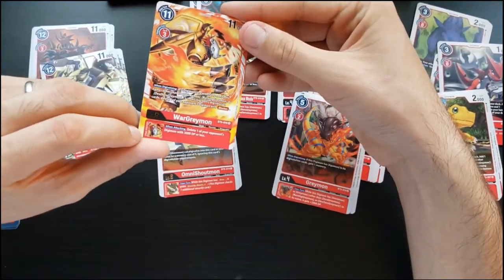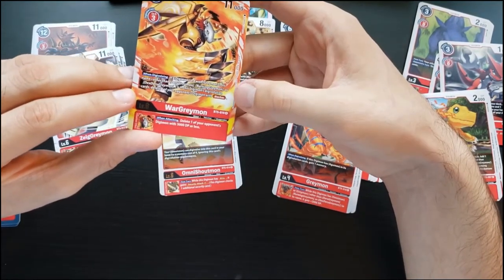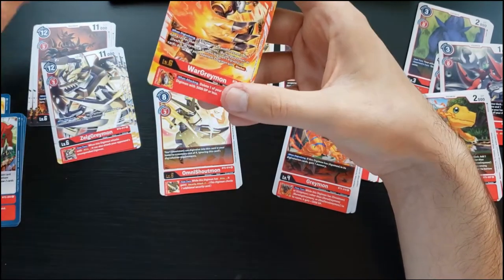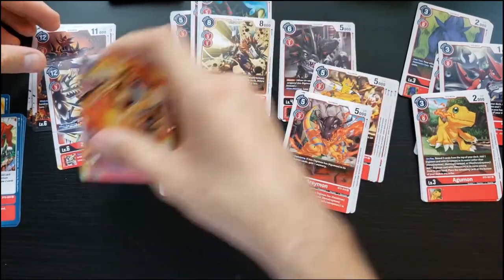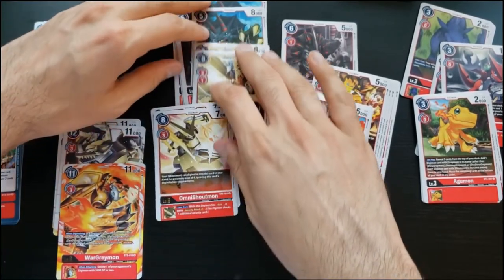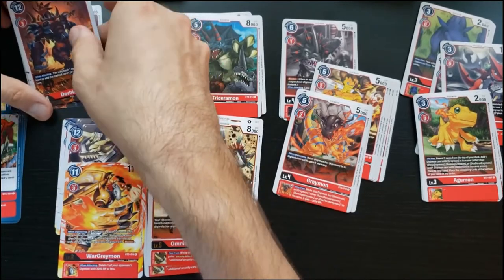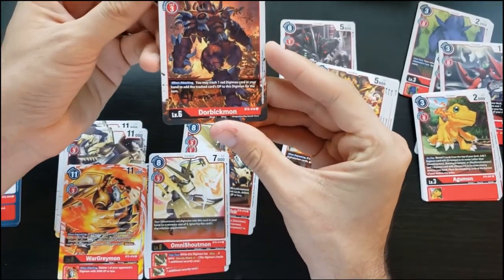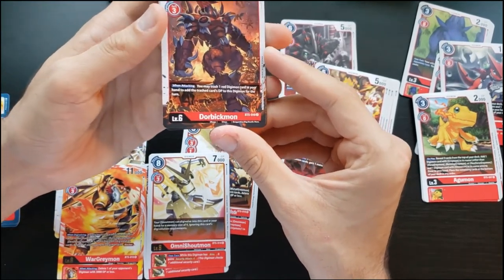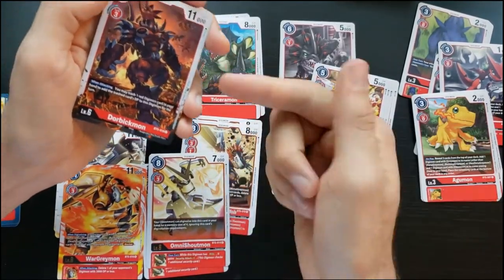I got one WarGreymon: when digivolving, delete one of your opponent's Digimon with Blocker if it has somebody in the line, and when attacking delete one of your opponent's Digimon with 3000 DP or less as inherited effect for Omnimon. Other red cards: Triceramon is a vanilla. DoruBidramon: you may trash one red Digimon from your hand to add its DP to this Digimon for the turn — you can dump a mega and make this 20K or whatever, though usually you don't need something that strong. Monochromon is your Blocker.